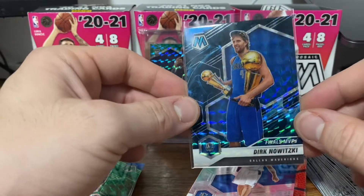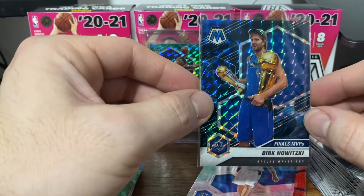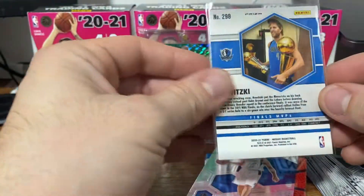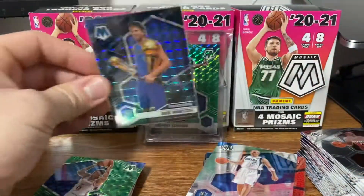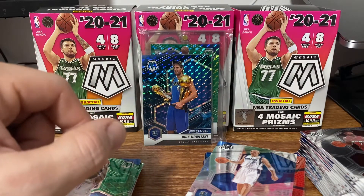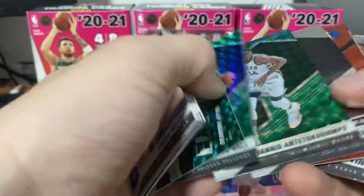I don't know how much these go for — this is probably not going to cover the box cost. A rookie Genesis may have. Still nice to see another Genesis — these are super short prints. I don't know how many are per case, but it's nice to see. This is my second one I've had. There weren't really any big highlights from the first box that I didn't catch on camera — just an RJ Hampton Green, which was the only rookie green I got.